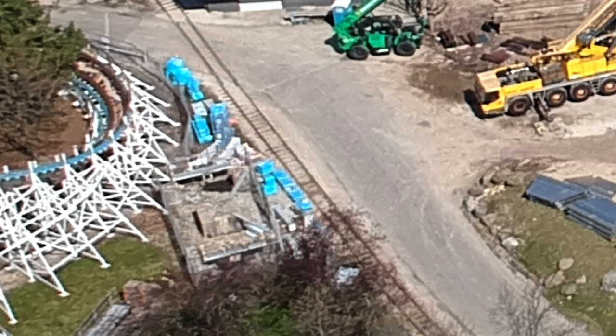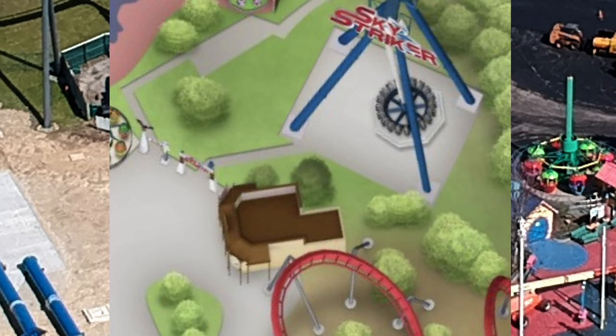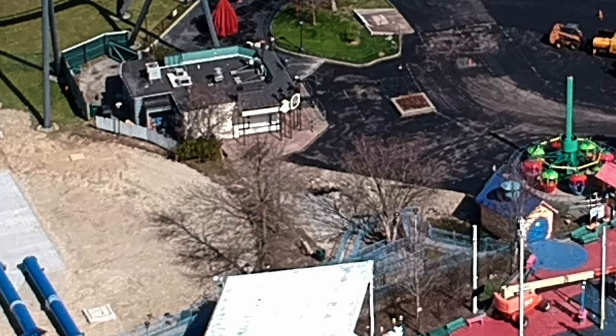It looks like there may also be some other components lying near the site. The Six Flags Great America app was updated recently and it shows the new entrances. However, it doesn't look like there's really any work going on for either American Eagle or Sky Striker yet. I'm guessing that American Eagle won't be open next week, but hopefully that will reopen soon.